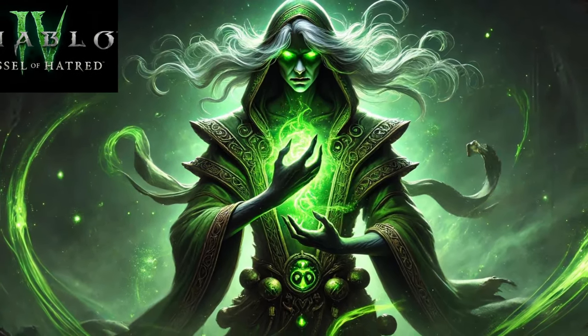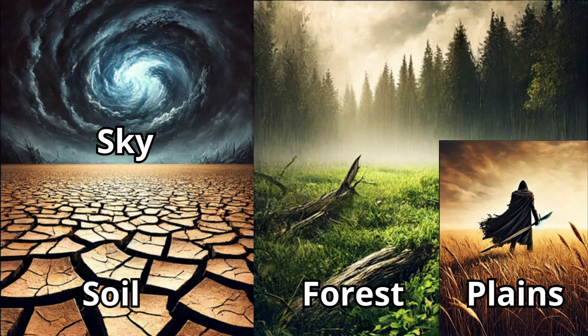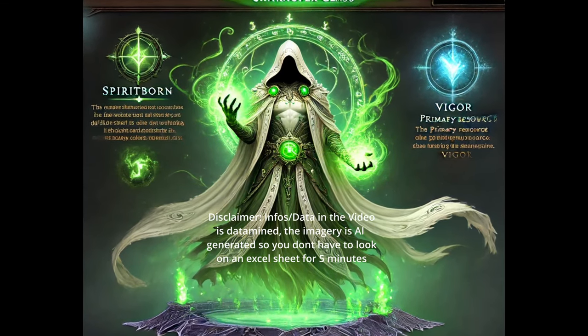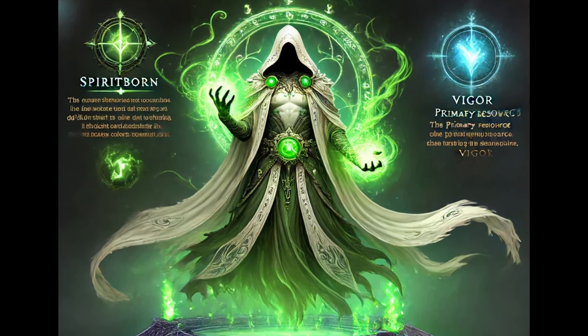The Spirit Born is a nature-based class centered around four skill traits: Sky, Soil, Forest, and Plains. Each of these traits has between three to five attacks attached to them. The primary resource the Spirit Born will use is called Vigor, and you will most likely be able to gain it on kill.